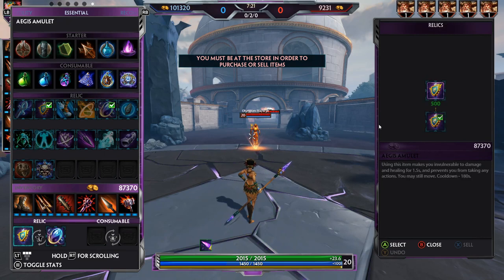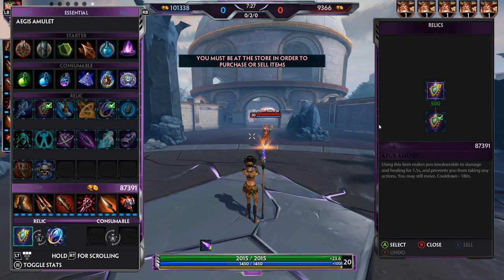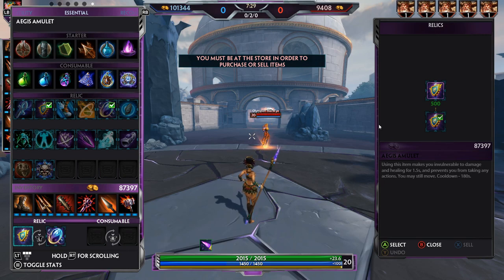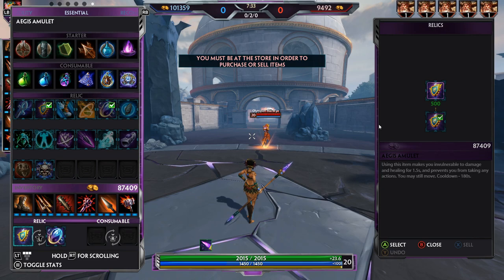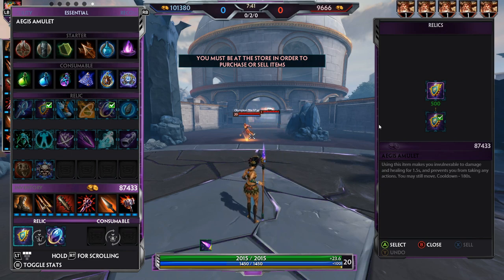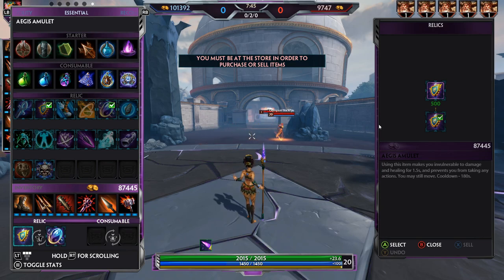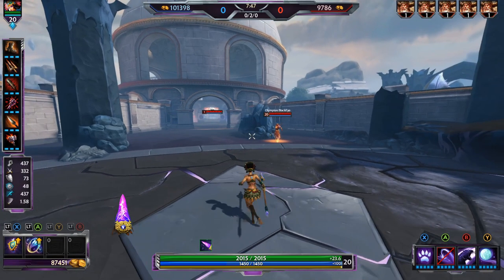The first relic you're probably going to be buying most often is Aegis. Using the Aegis Amulet makes you invulnerable to damage and healing for 1.5 seconds, and it prevents you from auto-attacking or using abilities. You want to use this against very high-powered, high-damage ultimates, kind of like Ra's.